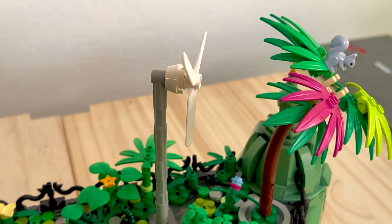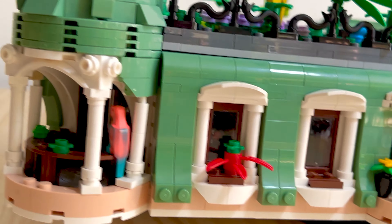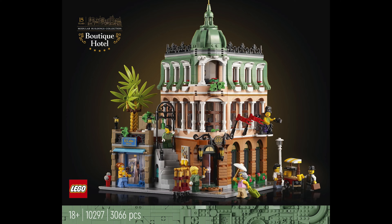So this is going to be a slow unveiling. Each floor is going to get its own video, and today we're doing the rooftop and the penthouse suites. And before I start talking about my Boutique Hotel, I just want to talk about the original set, the 10297.